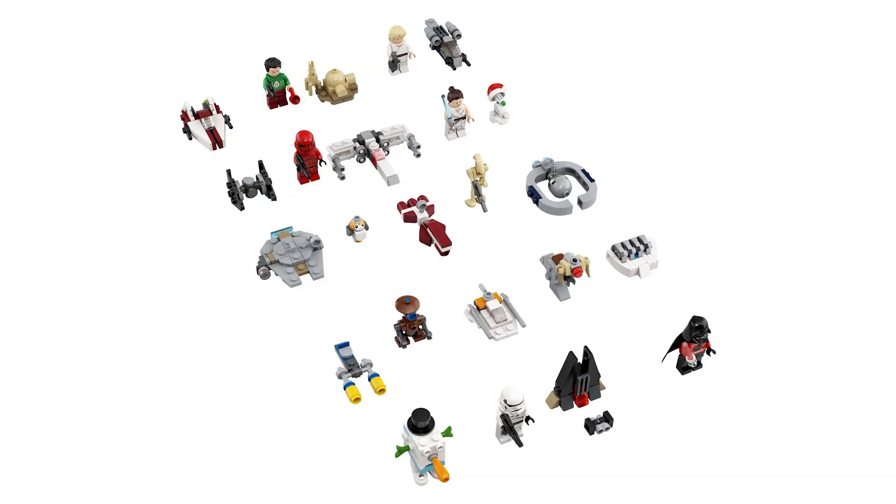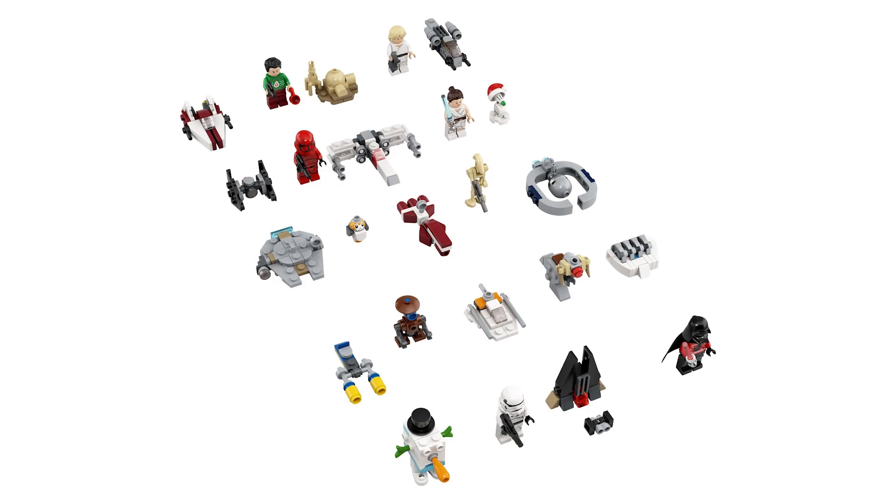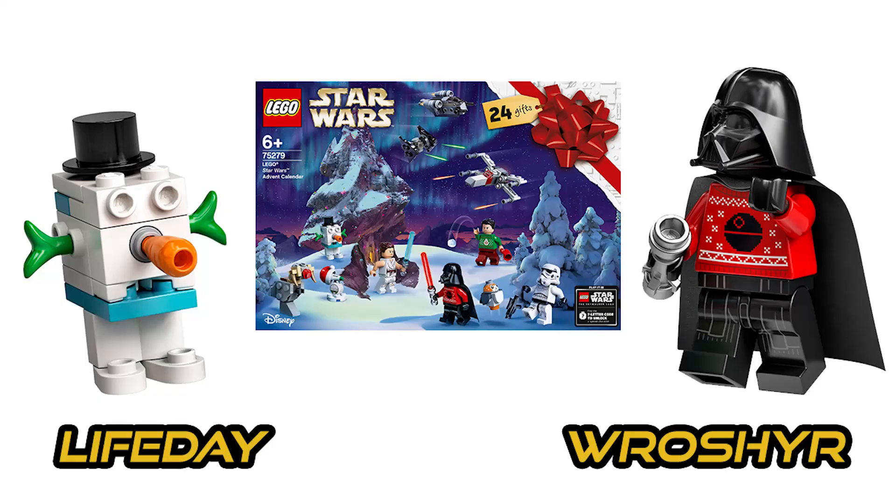The next set to feature unlockable characters is 75279 The 2020 Advent Calendar. Surprisingly, this set will unlock two characters and also ties into the recently announced LEGO Star Wars Holiday Special releasing in November this year. The first code is LIFEDAY, which will unlock the Snowgonk Droid, and RASHER will unlock the Holiday Vader figure. Unsurprisingly, both of these codes correspond to that Holiday Special.